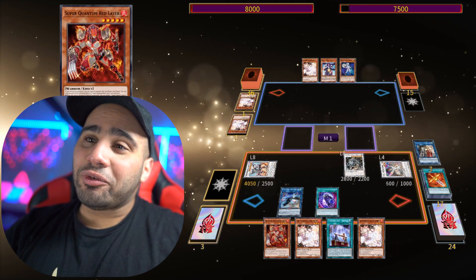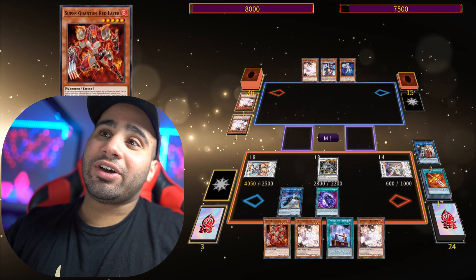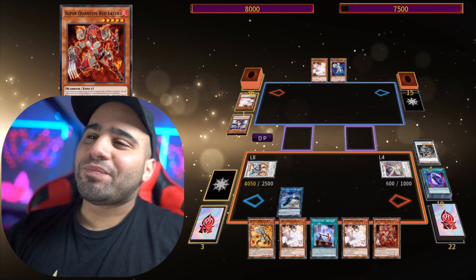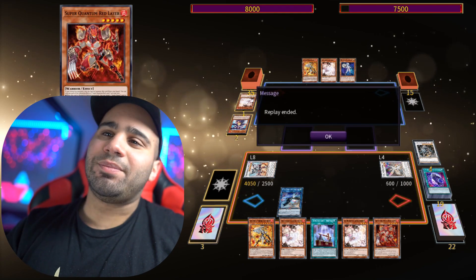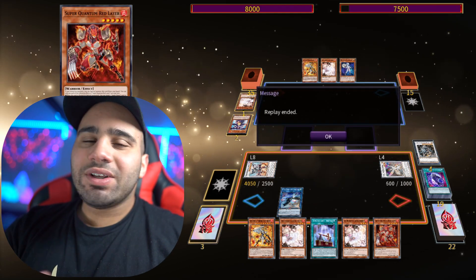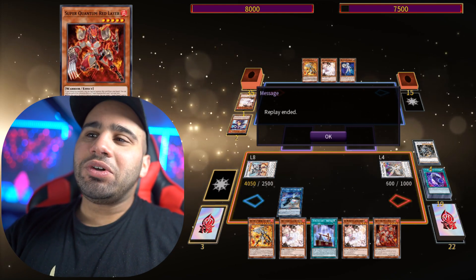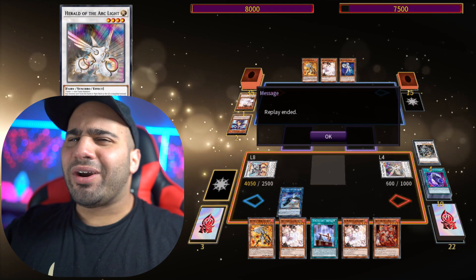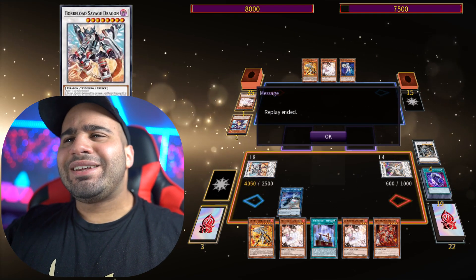You're going to Omega your opponent, then DDR for Omega and then make them lose another card. You don't really need to keep that Omega on the field, so you can return something from your banished to your grave. Your opponent lost three cards and that's a two-card combo — you still have two negates, so your opponent is basically playing with one card. Not bad, no Lightning Storm, no nothing.